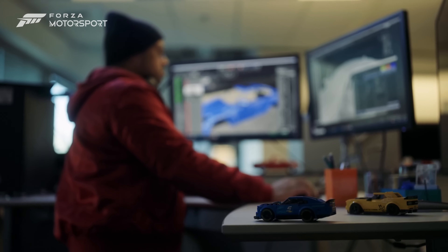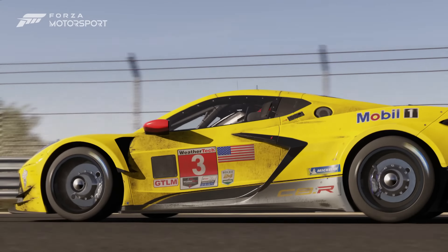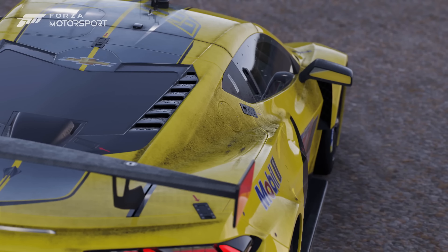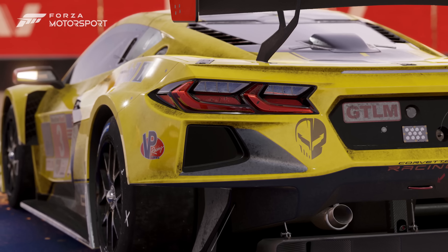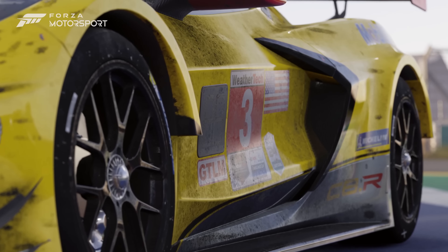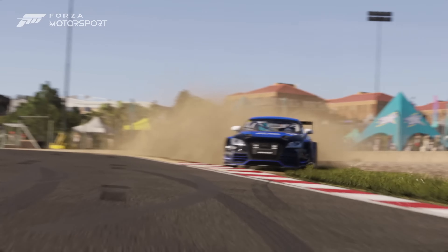Damage and dirt buildup is unique to each car. It's now contextually aware and more localized. We simulate paint thickness, chipping, and directionality. Dirt accumulation is more realistic, gathering more in the low-pressure areas like recesses and alcoves. These innovations tell the story of the work you put into a race and reflect the marks and battle scars of motorsport.